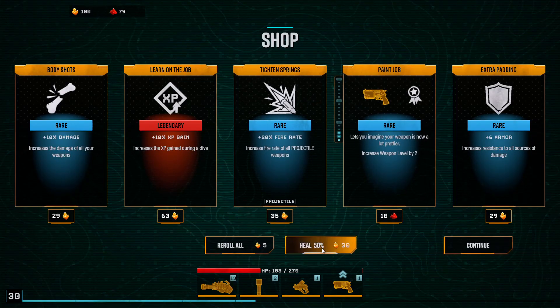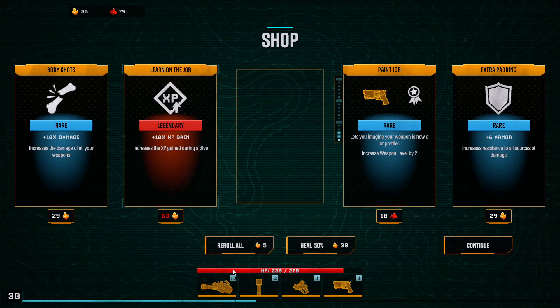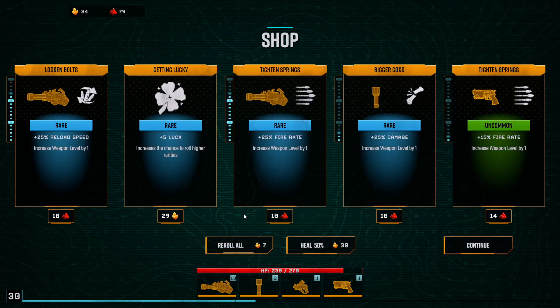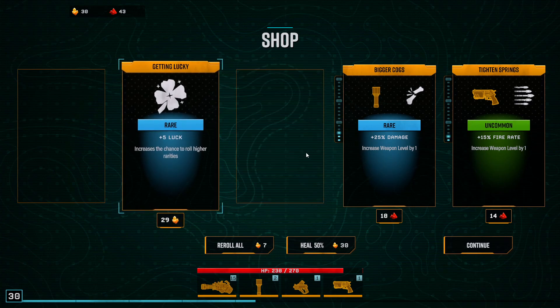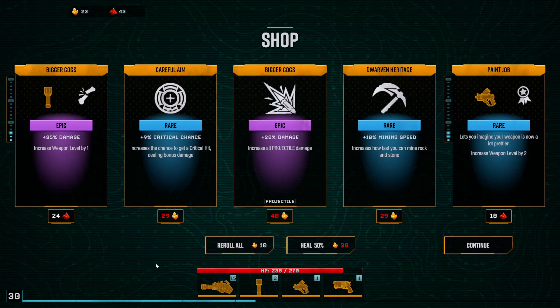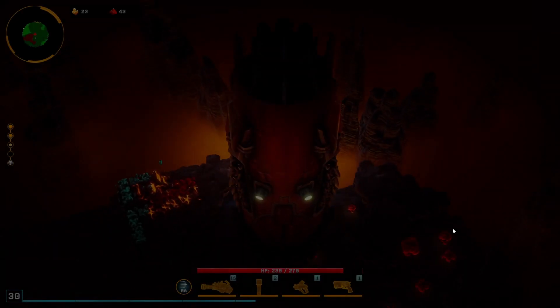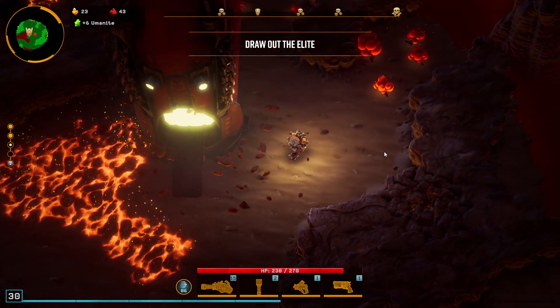Let's heal. Fire rate might be a good idea, especially for this — sure. Let's reroll — try to get that. That and that, that's really good. I'm going to do it once more because I really need it to overclock. How is it when it's overclocked? Nothing here interests me. Three more levels to overclock — that's going to be interesting.